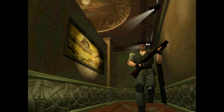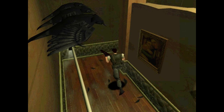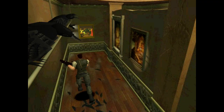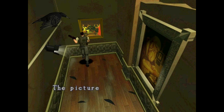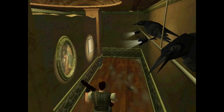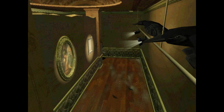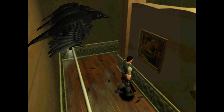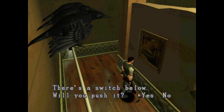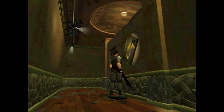Don't mind the crows here, they are friendly. If we go all the way over here and take a look at this portrait — the picture is entitled 'The End of Life.' There is a switch, but we have to push them in a certain order. I believe it's this one — a picture of a newborn baby. Yes, we want to push this button first.